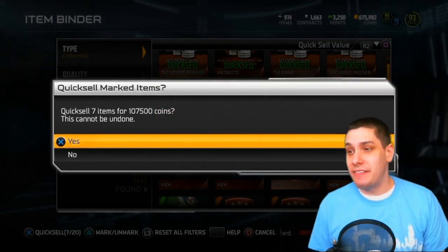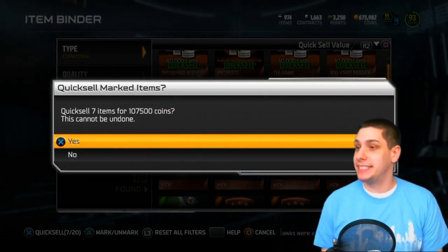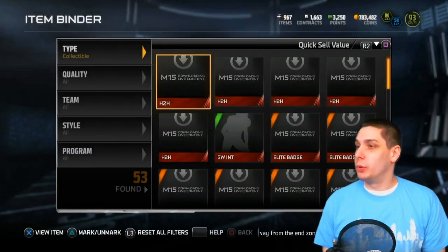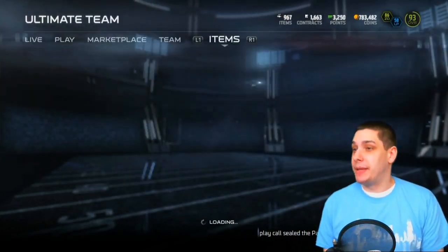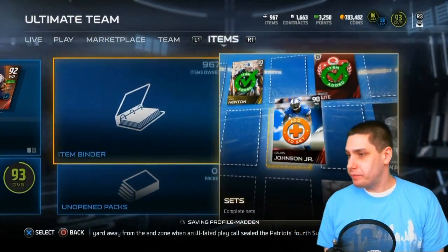We're at 107,500 for the Super Bowl coin-ups, which is pretty damn nice when you consider I got the Patriots one as well. So we'll redeem that now. I'm up to 783,482 coins as we hop in here and do this final set for today's video.